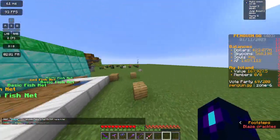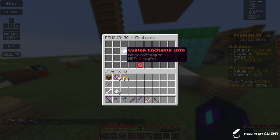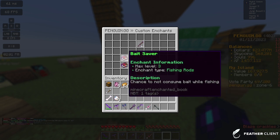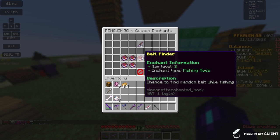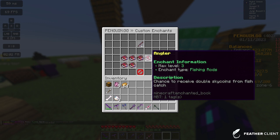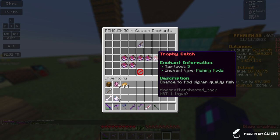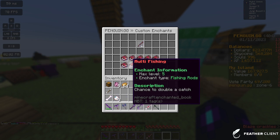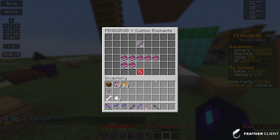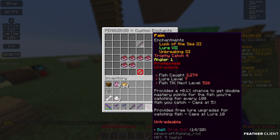Now let's go over enchants. Do slash enchant, custom enchant info, fishing rod. The custom enchants are: Bait Saver which saves bait, Preservation which restores durability, Bait Finder which has a chance to find bait, Angler which gives a chance to receive double sky coins, Lucky Catch which gives a chance to catch a higher quality fish, Pirate's Blessing which has a chance to double a treasure, and Multi Fishing which is like multi-kill — a chance to double a fish catch.